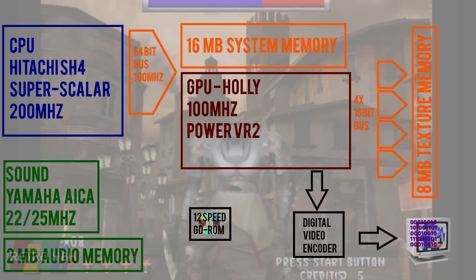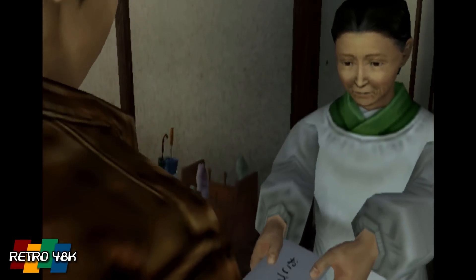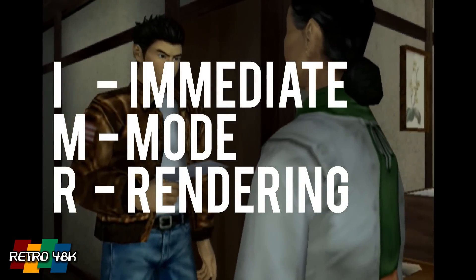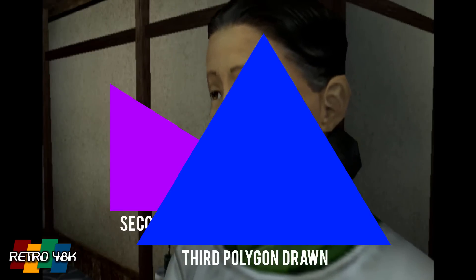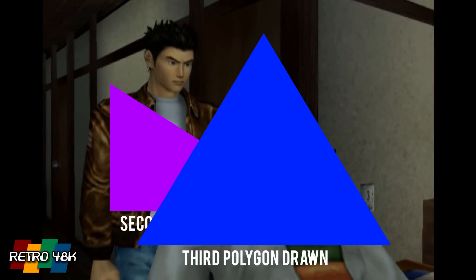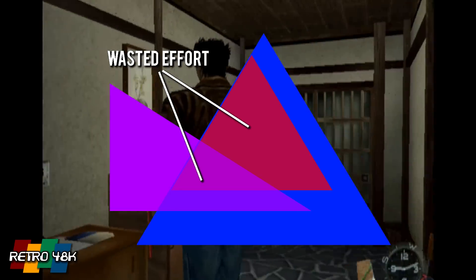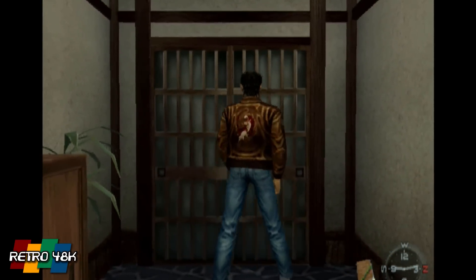It's time to talk about deferred rendering. One of the most common methods for generating computer graphics is IMR, or immediate mode rendering — basically, as soon as a polygon is ready, just start drawing it, then move on to the next one. It's the simplest way of drawing things on a computer, but it has drawbacks. It's very wasteful: what if the next polygon is actually sitting in front of the first one and partially covers it? You've just wasted effort drawing something the user will never see, and it takes multiple passes over the image, meaning a lot of bandwidth to the graphics card.